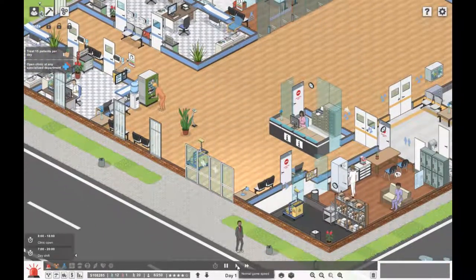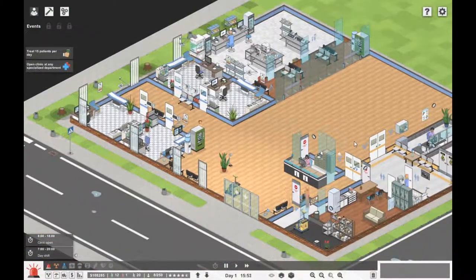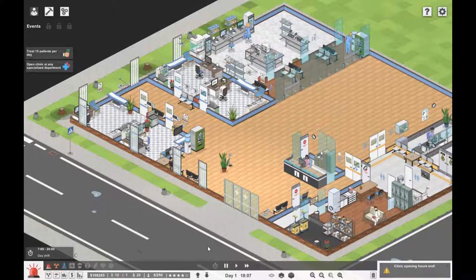That looks like the day is sort of going to end there. Everyone's just going to go and get a coffee and chill out. Our clinic ends at six o'clock. I'm not sure what happens if someone's going through treatment — do they automatically go at six or can they stay a few minutes extra? So that's the end of the day — no more patients. Our clinic opening hours have ended but all the staff stay on for actually two hours, so their shift ends at eight o'clock.